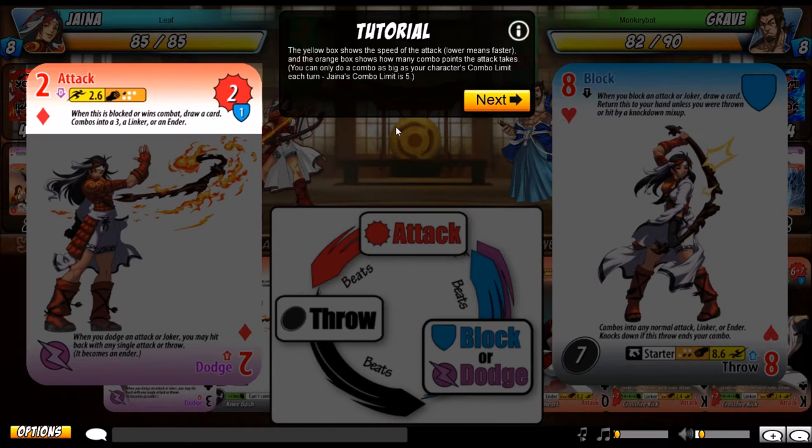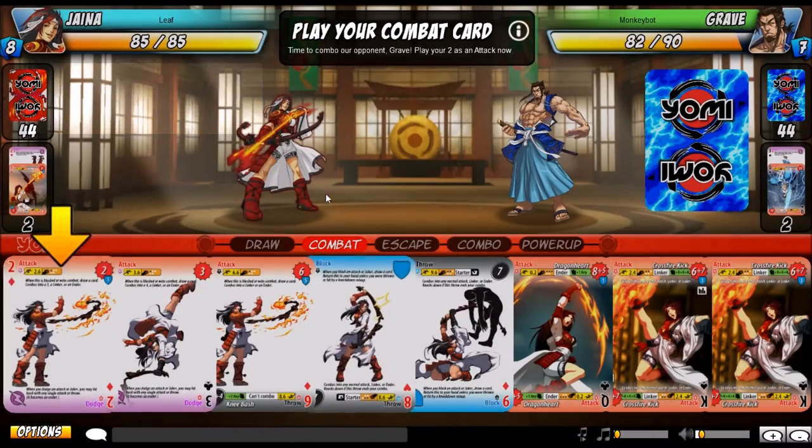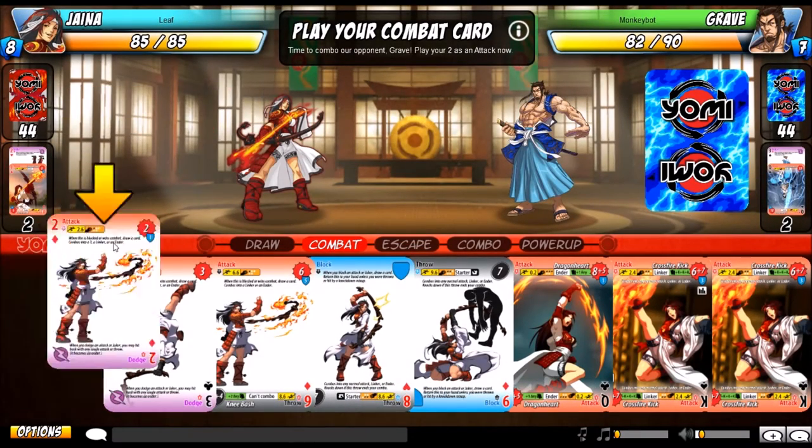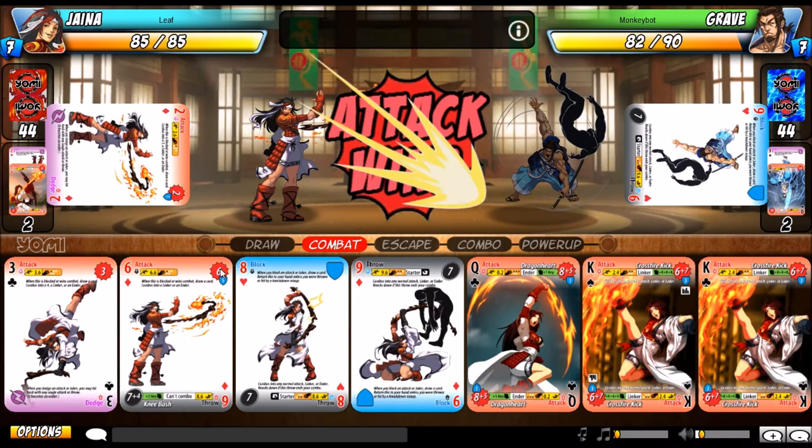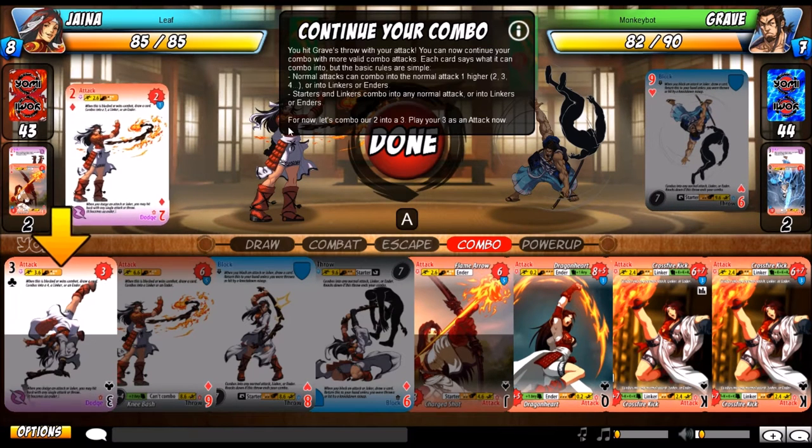Each character has their own deck, their own max life points, their own unique ability, and their own combo limit. Grave has 90 HP while Jaina only has 85. Normal attacks can combo into normal attacks of one higher — so 2, 3, 4 — or into Linkers or Enders. Starters and Linkers combo into any normal attack, or into Linkers or Enders. Let's combo our 2 into a 3, then combo into our King Linker attack, Crossfire Kick.